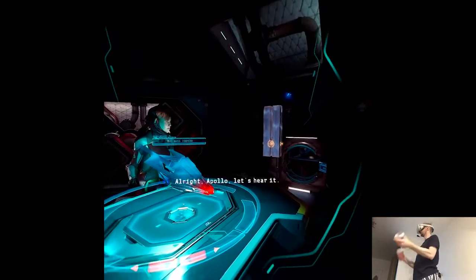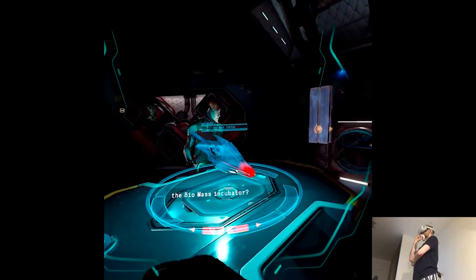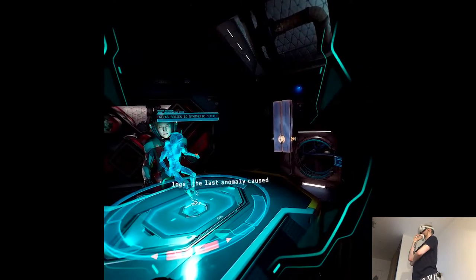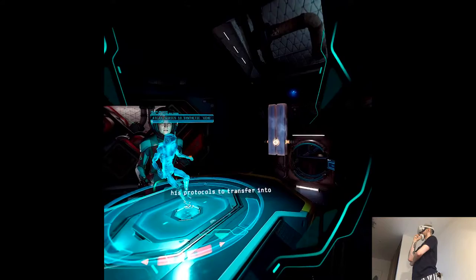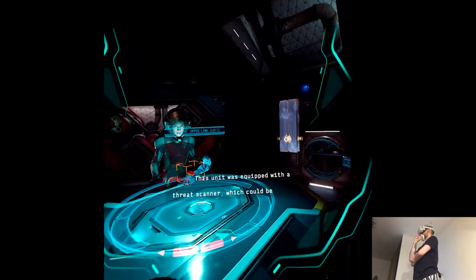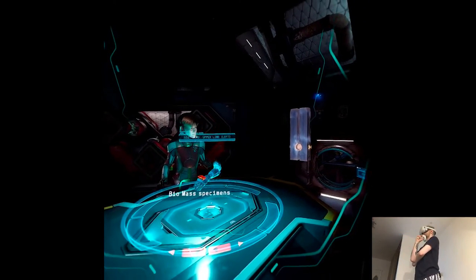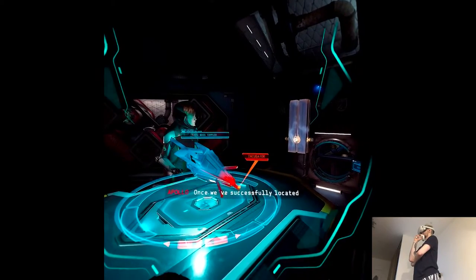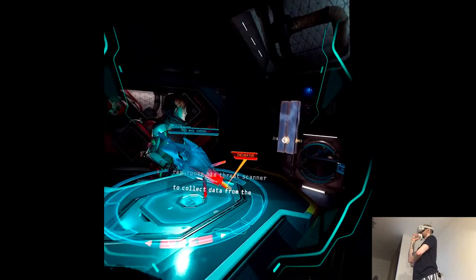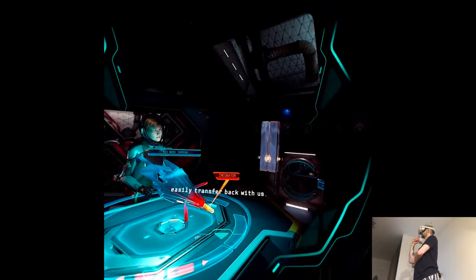Alright Apollo, let's hear it. How does Jack get the data from the biomass incubator? According to Jack's memory logs, the last anomaly caused his protocols to transfer into a series 10 combat shell. This unit was equipped with a threat scanner, which could be reconfigured to gather data on biomass specimens. Once we've successfully located a biomass torpedo, I will repurpose his threat scanner to collect data from the incubator inside. The collected data should then easily transfer back with us.